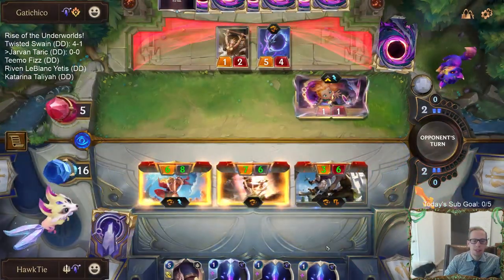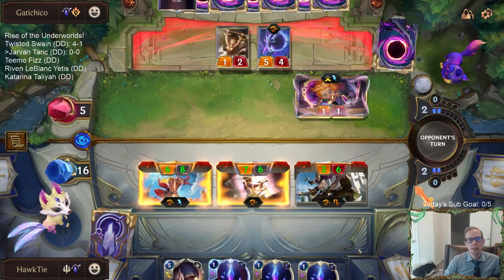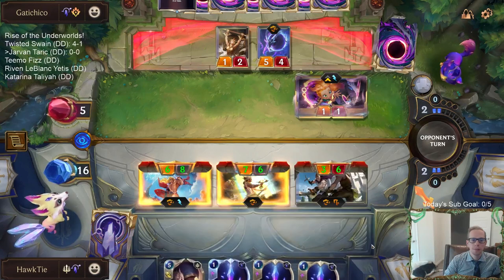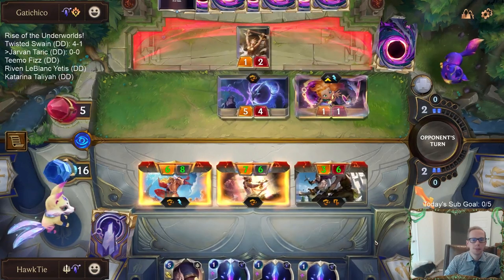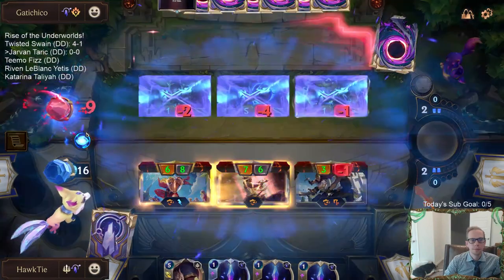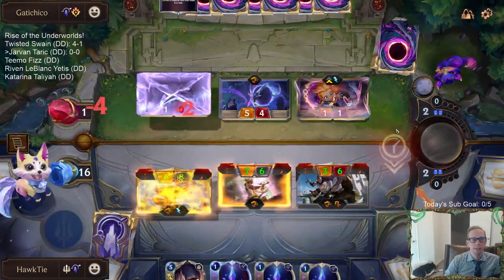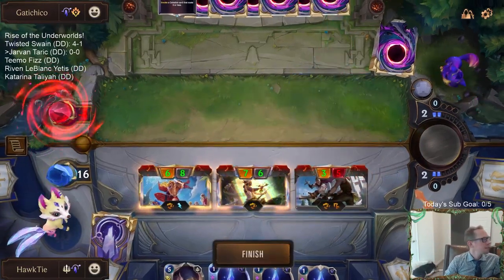These can't take damage or die, we get to attack again, everything's got Overwhelm, and they are very dead. They could have played some gems, but it doesn't matter. Unfortunately we don't get to attack again because the game's over. Golden Ages Taric - pretty sweet. Taric's just awesome. We are 1-0!